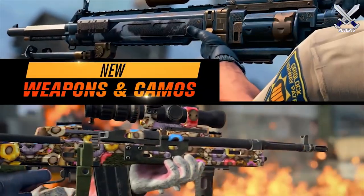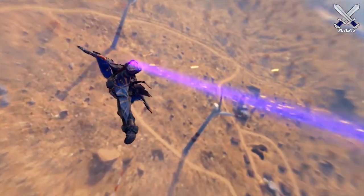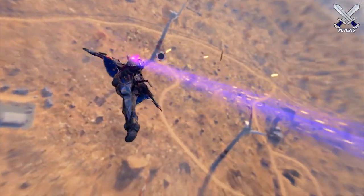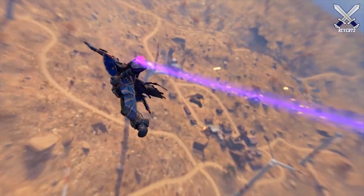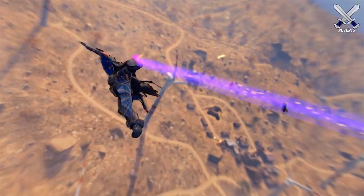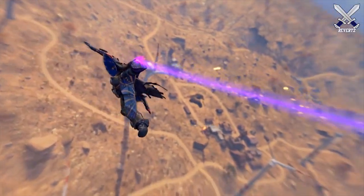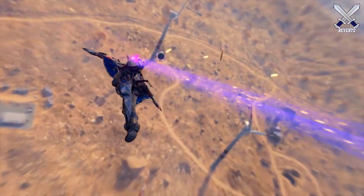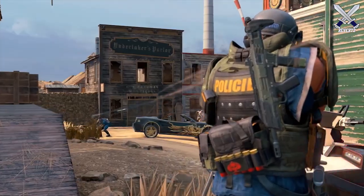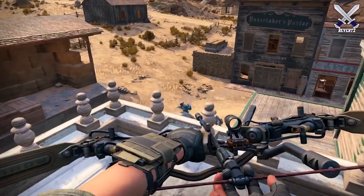Regarding Blackout Battle Royale — first off in the trailer, one of the first things we can see are players dropping into the map with a different style of drop flare. Every player right now has a basic red flare, but in the trailer we can see a purple flare with a poker chip falling behind it. So I assume these flares are going to be customizable and unlockable via the supply drop stream or by opening reserve drops.